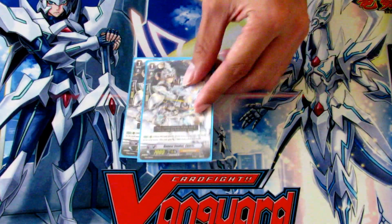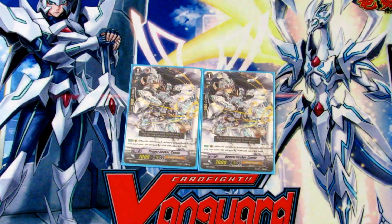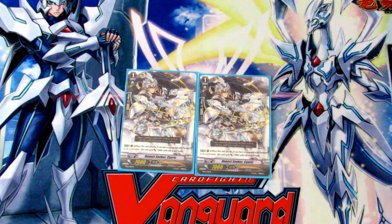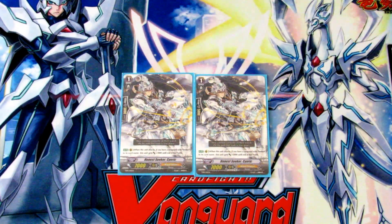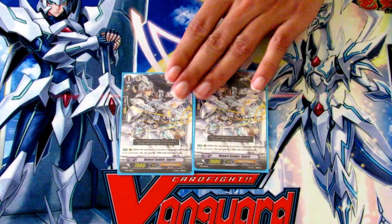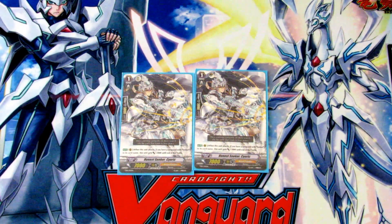We also run two 10k attackers for a similar reason — you can call them out during your legion turn for a little extra attacks. They're good for that early offense to take a little shield out of your opponent early, so they don't have as much to guard your Thing Saver restands.